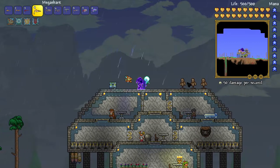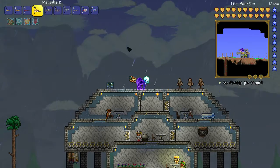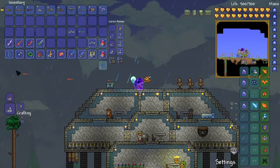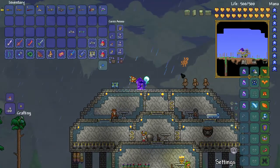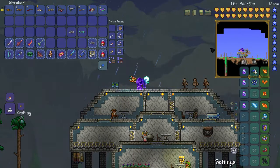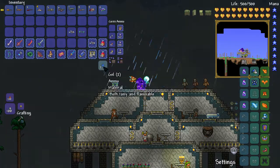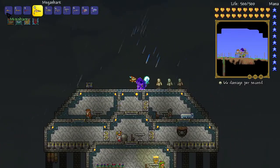The Mega Shark - we shoot once for 60 damage. The Mega Shark is crafted by combining the Mini Shark with Souls of Might and Illegal Gun Parts. The Mini Shark is bought from the Arms Dealer, and the Illegal Gun Parts are bought from the Arms Dealer at night.